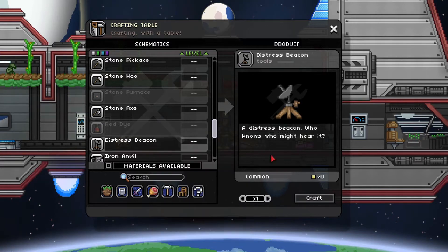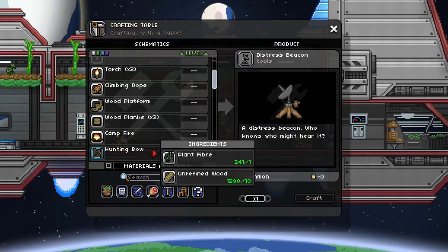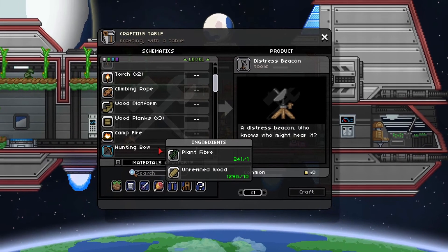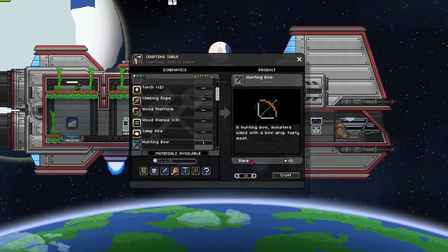Now let's go ahead and build our beacon. It doesn't matter if you have the best sword or the best axe or the best armor — that's not really going to help you. A UFO is flying around and what you want is the hunting bow. The hunting bow is really easy and is one of the first things you can make at your crafting table. You need one plant fiber — you get that by harvesting your crops or by cutting down vines — and 10 unrefined wood. So let's make our hunting bow.